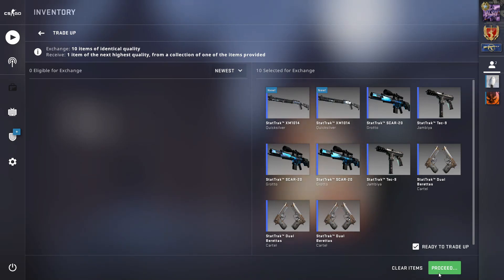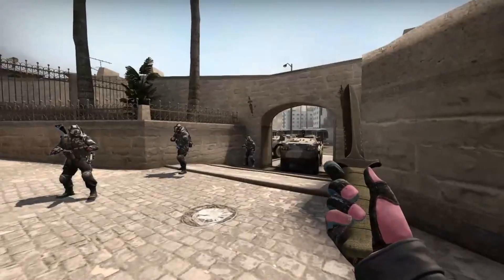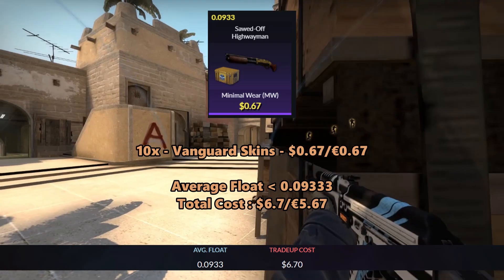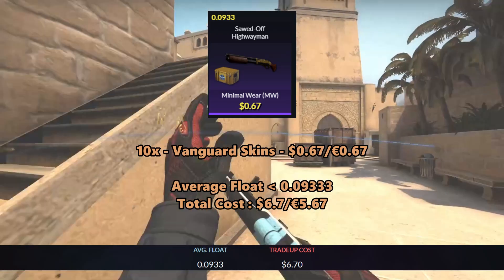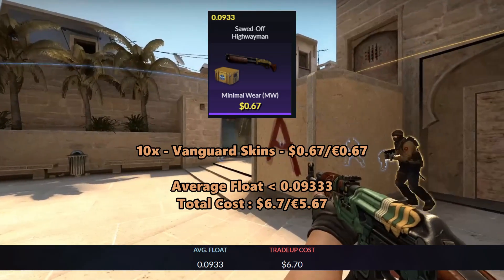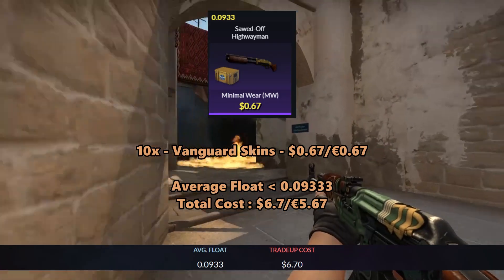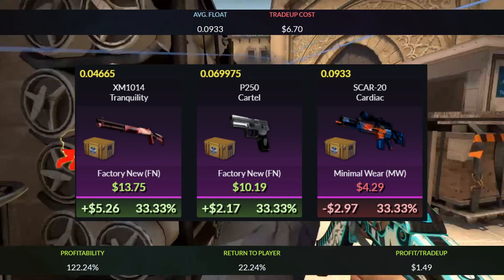The next trade-up is a Restricted Vanguard trade-up. For this trade-up we'll be using 10 Vanguard skins. The only skin you should use is the Sawed-Off Highwayman, since the other skins are a bit too expensive — you can get this Sawed-Off for around 67 cents each. The average float must be less than 0.09333, so just get inputs less than that. The total cost adds up to $6.70 or 5 euros and 67 cents. For the outcomes, you'll get more than a $5 profit with the XM1014 Tranquility.